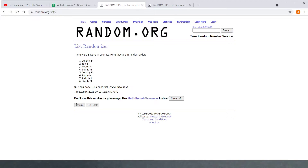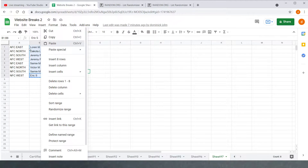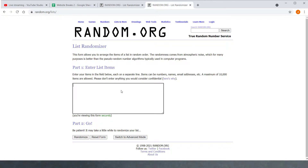Five times. Good luck. Fifth and final time — Dakota L on top and Jeremy F on bottom. Then AFC East on top, NFC West on bottom. Five times. Good luck.